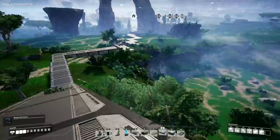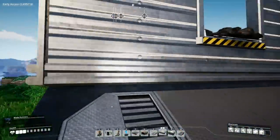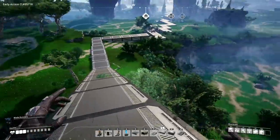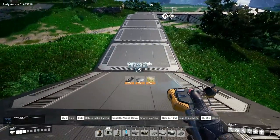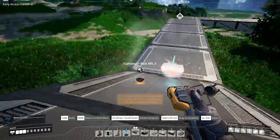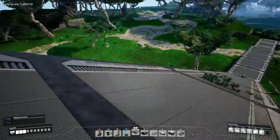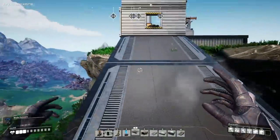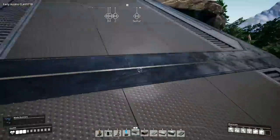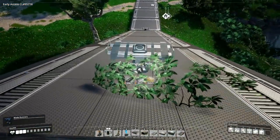I want to do something with the walkway system eventually — it'll be a really long walkway but worth it so I don't have to run this distance manually. For the power pole spacing, I think I'll need one right in the middle. Counting out the foundations: one, two, three, four, five, six, seven — so around foundation four in the middle is where I need it, right where that tree is sticking through.